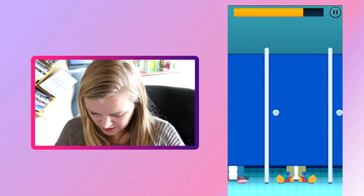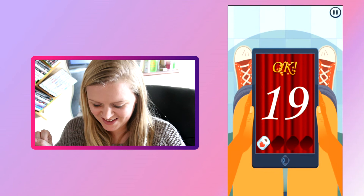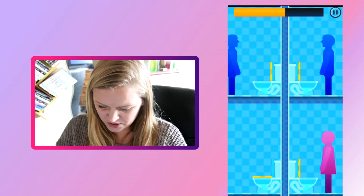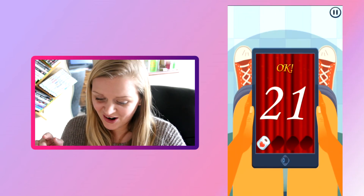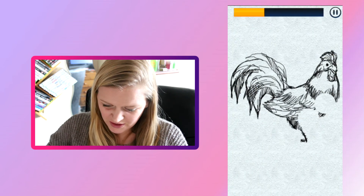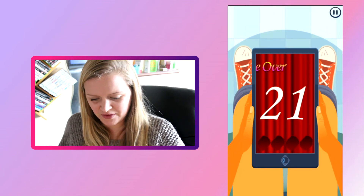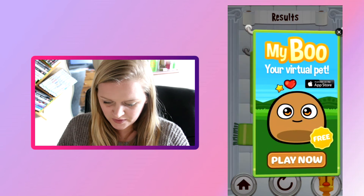Find vacant - keep our eyes peeled - got it! 20 - yeah, we're doing really well! Up, down, up - getting harder. Erase - oh my goodness, it's not working. We got 21 - that's a good score! I got a key.